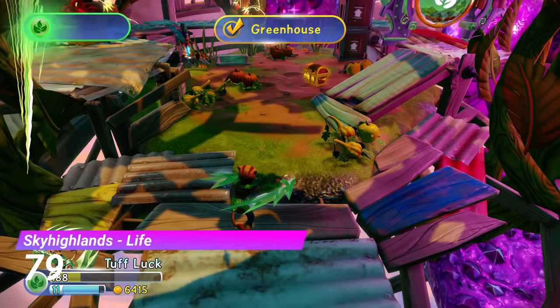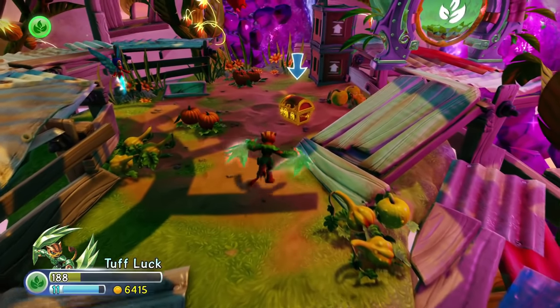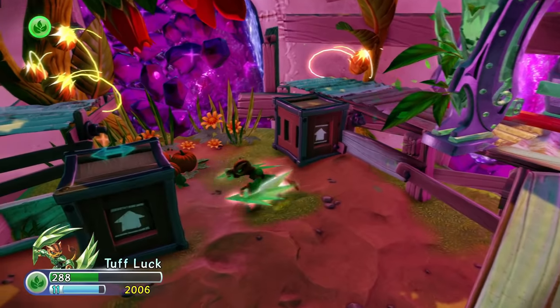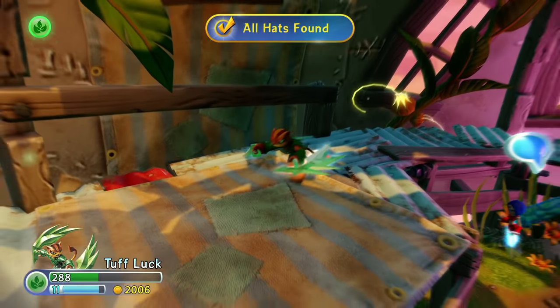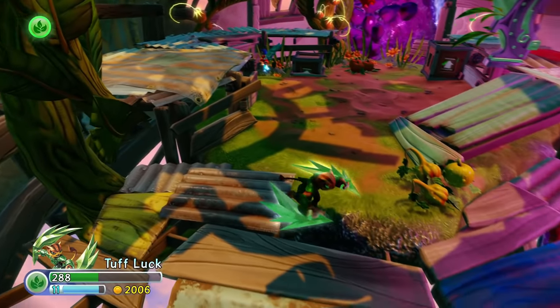Take one good look at the Life Gate from Sky Highlands and tell me that it isn't weird looking — that's impossible. This gate is just so bizarre. You first have to push some blocks outside of the gate to be able to get to the hat inside of the gate. This makes it really stand out from the crowd, not to mention that it's really good looking.